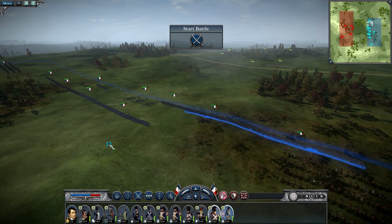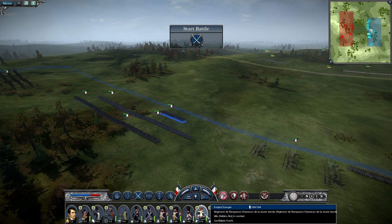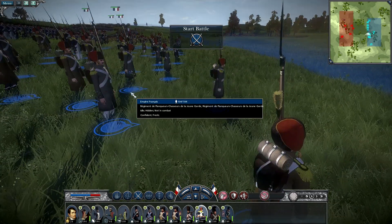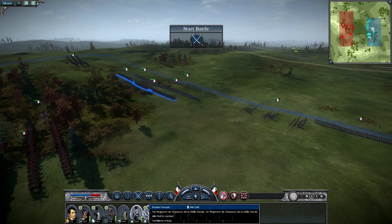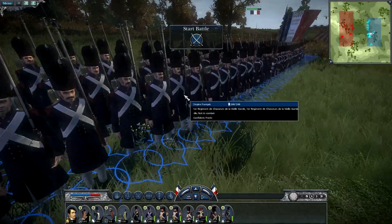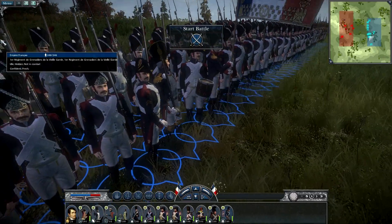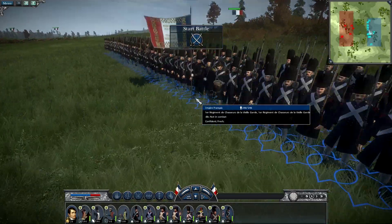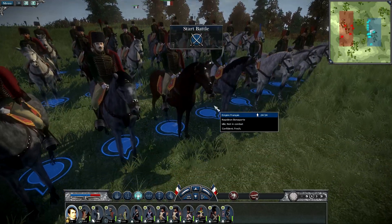Both Bardish infantry units, the 4th Grenadiers, and the 14th Line Infantry will march up towards the forest. Two units of veteran line infantry go on this side, screened by Chasseurs of the Young Guard with their fancy hats. The Old Guard will be held back here as reserves, and then we have the Grenadiers and Chasseurs of the Old Guard.